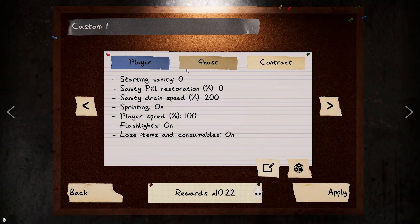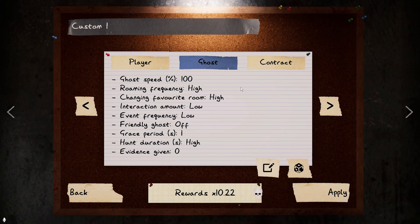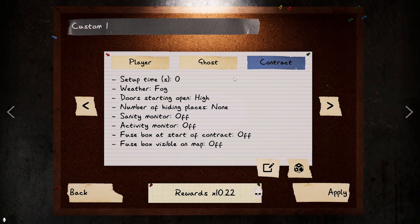Here are the settings I'm using for this custom: Starting sanity — zero. Sanity pills restoration — zero. Sanity drain speed — 200. Sprinting — on. Player speed — 100%. Flashlights — on. Loose items and consumables — on. Ghost speed — 100%. Roam frequency — high. Changing favourite room — high. Interaction amount — low. Event frequency — low. Friendly ghost — off. Grace period — one second. Hunt duration — high. Evidence given — zero. On contract setup time — zero seconds.